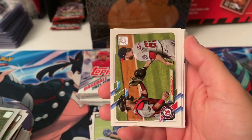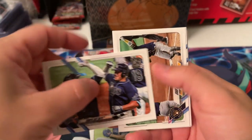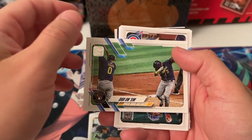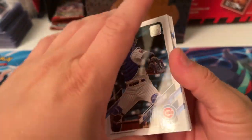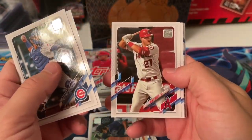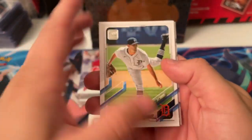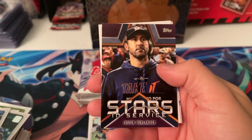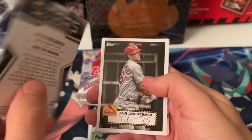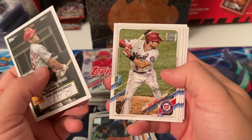Josh Bell. Doolittle. The Rays — save that because I'm a Rays fan. Petravetez, Mitch Moreland. Mike Trout. Shane Bieber. Matthew Boyd. Stars in service. Why was the Christian Yelich Stars in Service backwards? Maybe it's the short print.